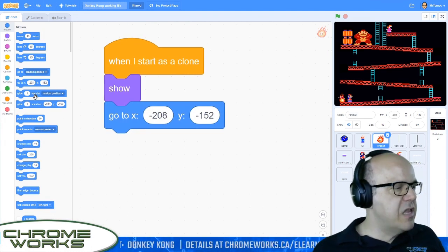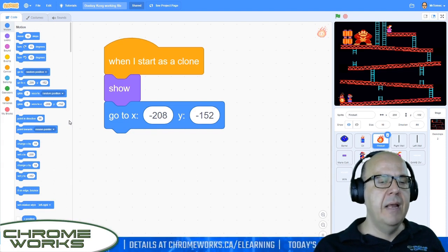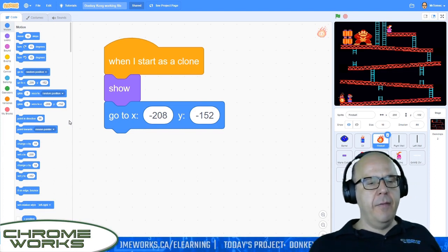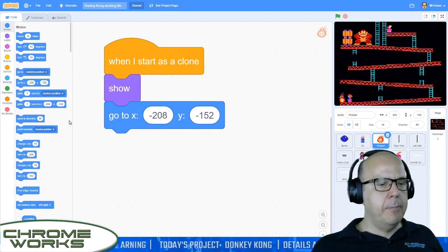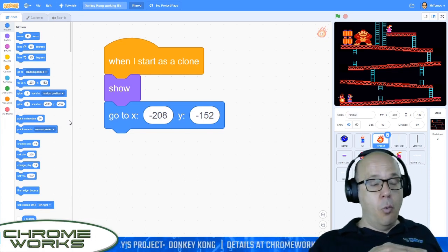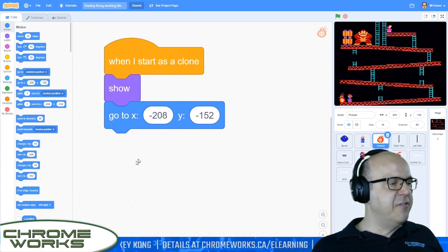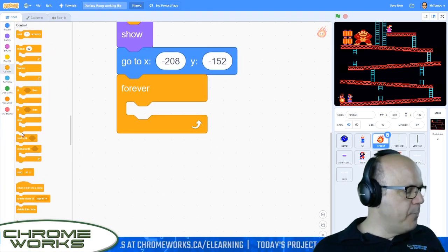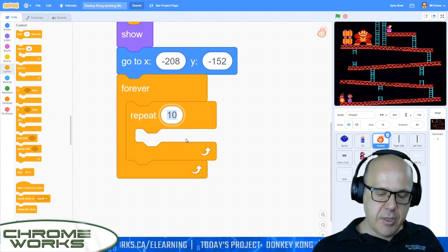This is the only actual way it works inside the Donkey Kong code. The fireball can actually climb ladders in that version of the game, but we're not going to get that complicated — we're just going to have him rise or fall. He's going to try and keep up with the same Y coordinate, same height that Mario has. So when Mario goes up a level, he will try to go up as well. First we're going to work with the left-to-right movement. So let's grab a forever — control forever. And I'm going to put a repeat in here. We want him to move pretty far before he decides to change direction, so I'm going to repeat 30 here.